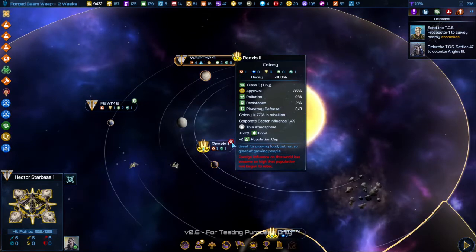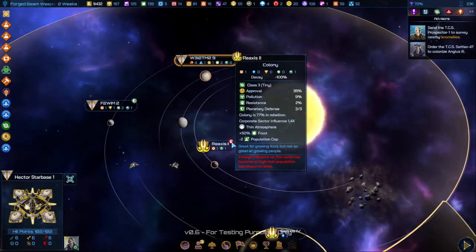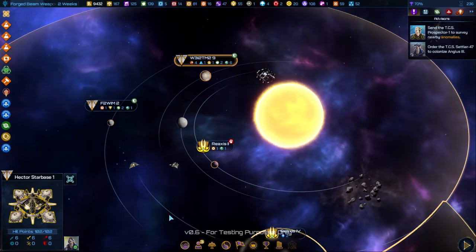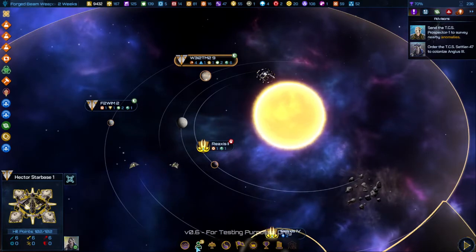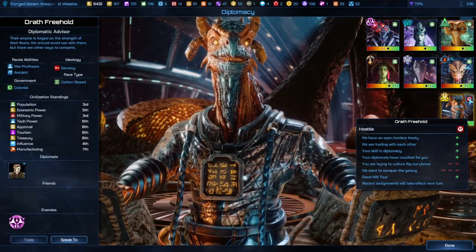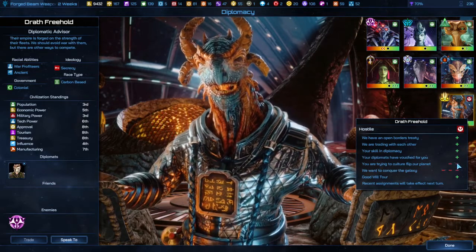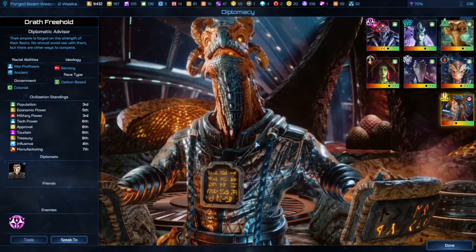Once it gets there, there's going to be a little hand raise saying that the influence is in dispute and people have begun to rebel. It'll take about 5 to 10 turns — maybe longer — to fully take over a planet that way. The Draith are not happy campers — I'm getting a minus 2 for trying to culture flip, though they shouldn't have been building in my territory in the first place. But it's not a full-out war.